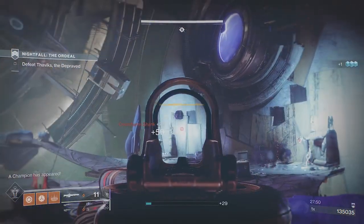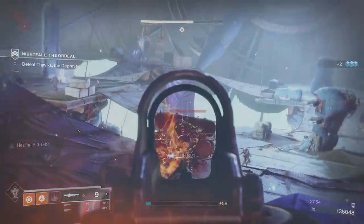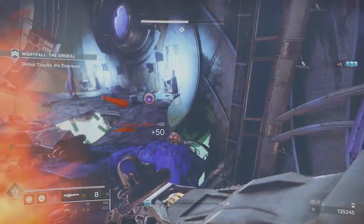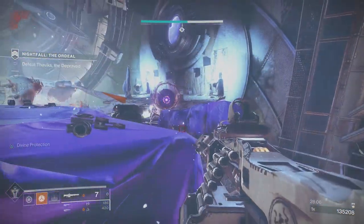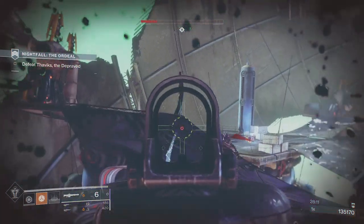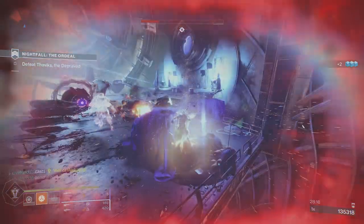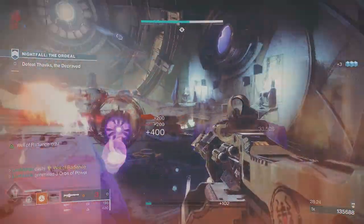There it is — the Warmind cell — and there go the ads. That is exactly what you want. I can see some heavy ammo. All those ads are gone. We're likely in line to get a champion. I'm putting a rift down and getting close enough to get to a finishable position on the champion.